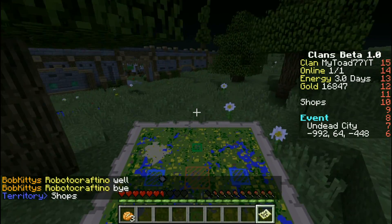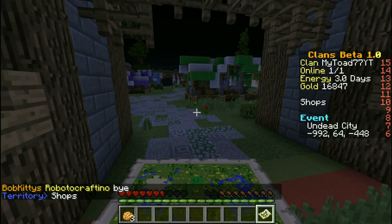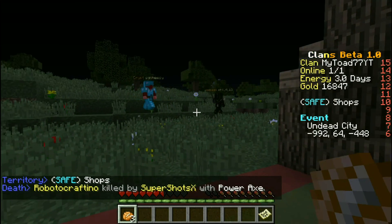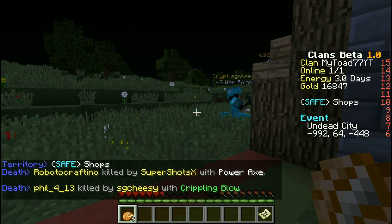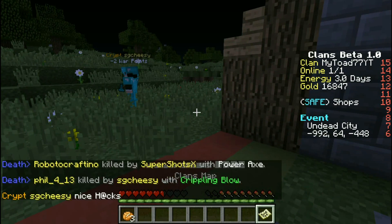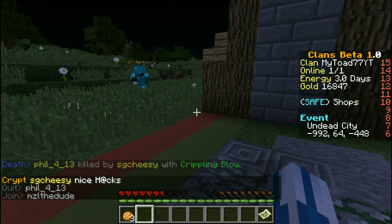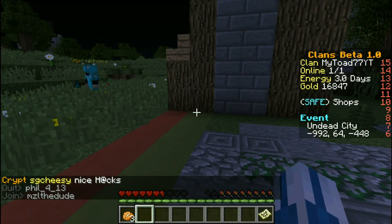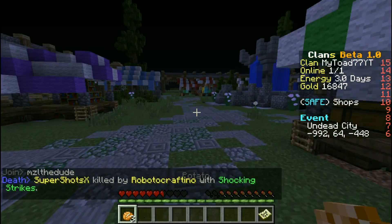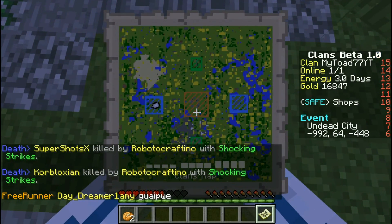Alright, now what we need to do — our area is this glowstone. This is nice. Let's go ahead right now. I don't know exactly what we can and can't do right now, but whatever. I don't know what I can sell or not, but yeah, we should be good. We got some free wood here.